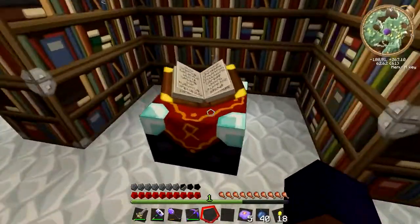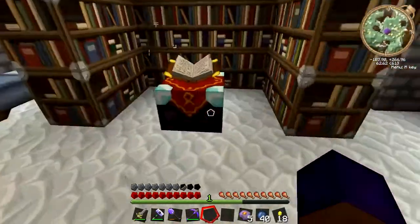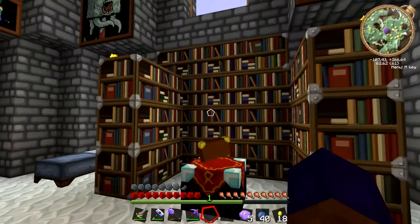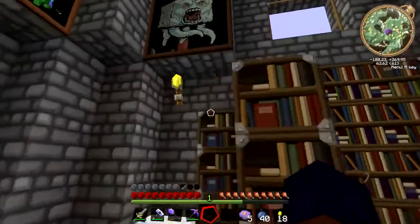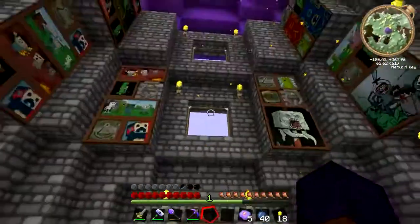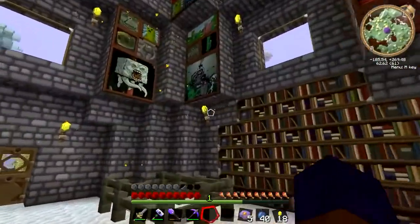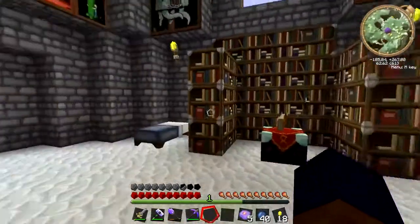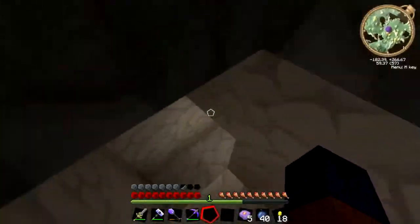I've put some bookshelves in and an enchanter. I cheated the enchanter in because you don't get diamonds in the Ether. So a lot of the Ether stuff you can't enchant anyway, with the exception of swords, so it doesn't really matter. And a bird - not that you need a bird in the Ether - but I'll just spruce it up for visual effects. I've not got anything in here that's going to improve my gameplay in any way.